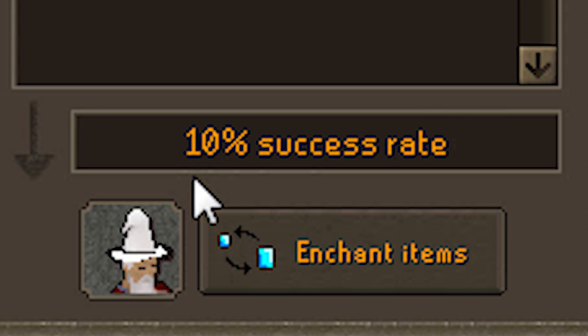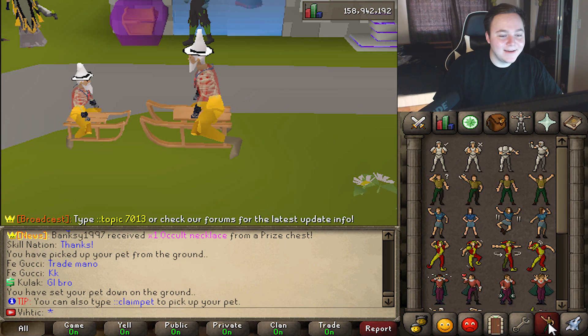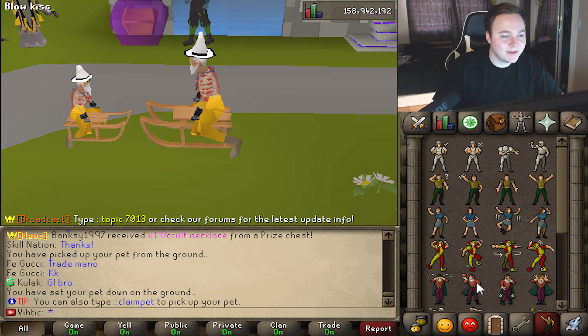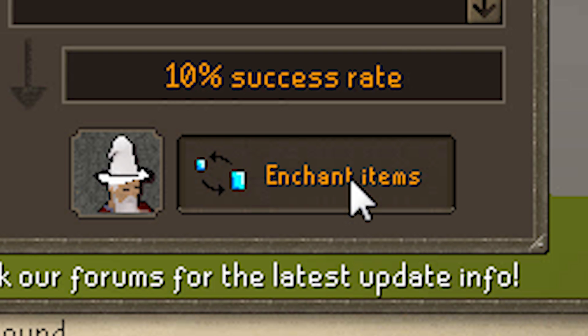Look at that success rate. 10% success rate. We gotta give him a kiss — a kiss goodbye. It's the last time I might see you, Jimmy. We got the Mini-Me, we got the Rune Coins. Please.